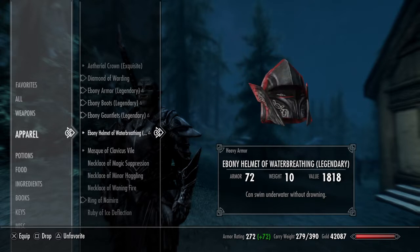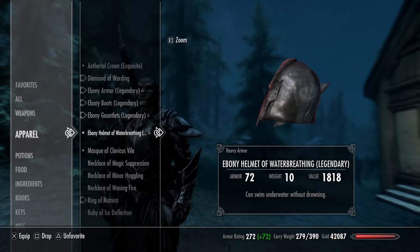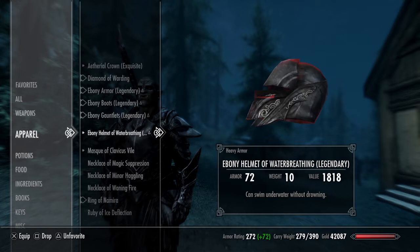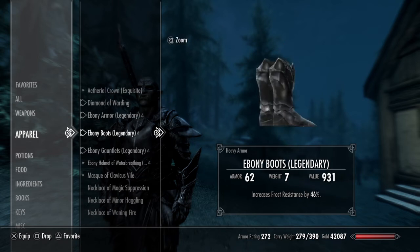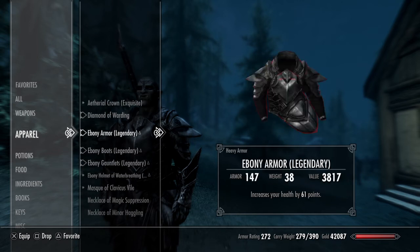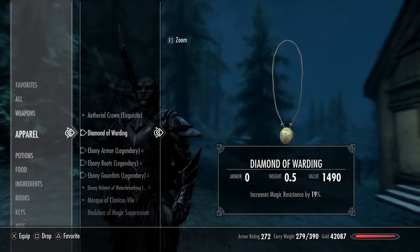I decided to just give the helmet the ability to breathe underwater, because honestly helmets really don't have the best choices when it comes to enchantments. His two-handed fighting skills are now better, he now has even more resistance to ice, and he also has even more health. My enchantments are literally 100% better now.